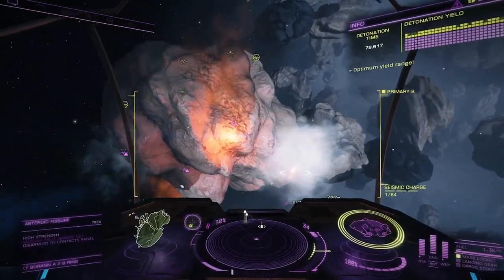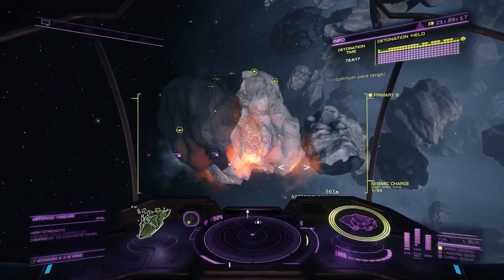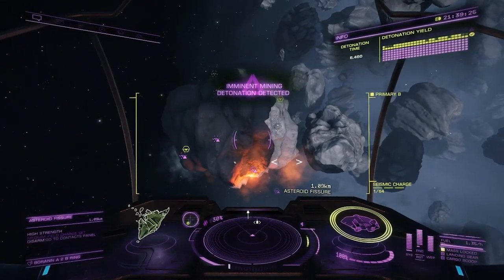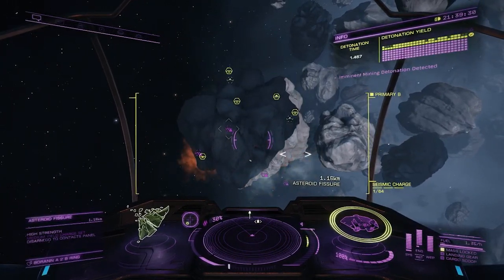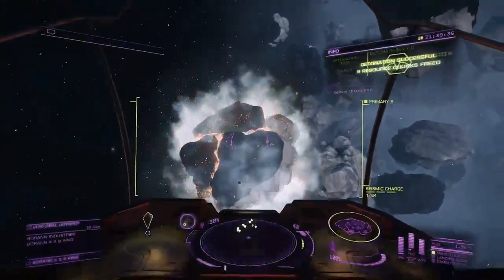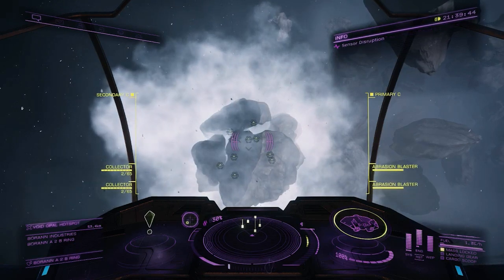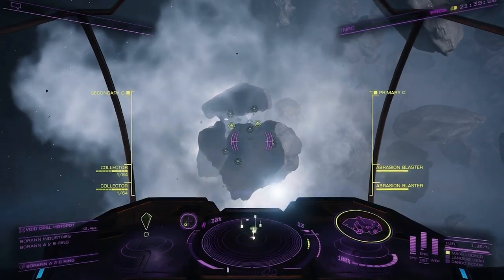Once you've gotten your charges set, back off to about one kilometer from the target. Remember what I was talking about with the shields — things get real explodey really quick. You can also manually set off the explosion using the same method for disarming; just pick the other option. If everything went right, you should be treated to one of the most satisfying sounds in the game. If you failed to get a clean crack, you can still salvage your rock by finishing the crack — you just get a lesser payout.